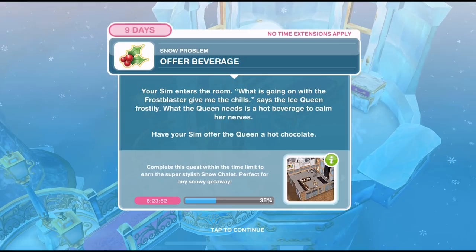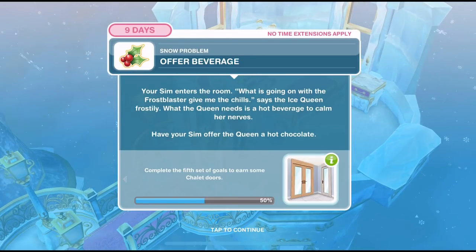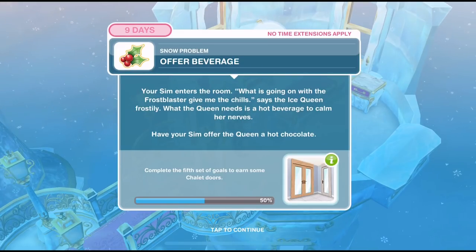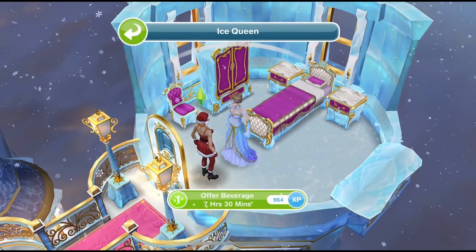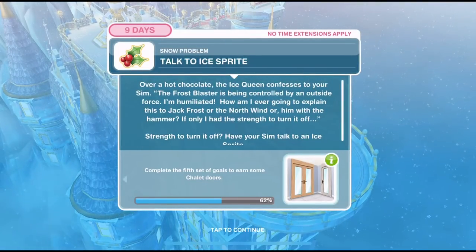Now we need to offer a beverage. Your Sim enters the room — what is going on with the frost blaster? Give me the chills, says the ice queen frostily. What the queen needs is a hot beverage to calm her nerves. Have your Sim offer the queen a hot chocolate. Click on the queen again, and offer her a beverage — that's 7 hours and 30 minutes.